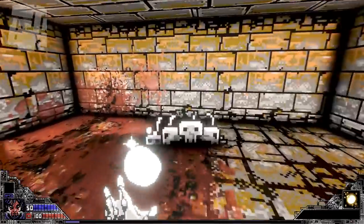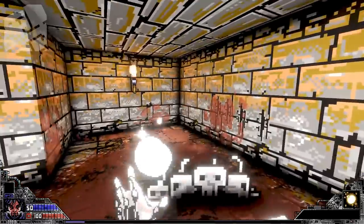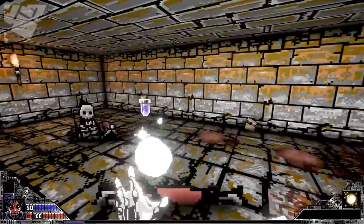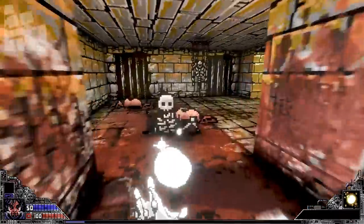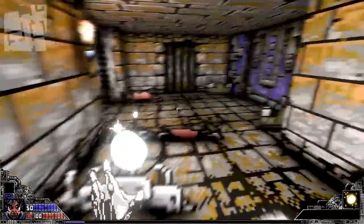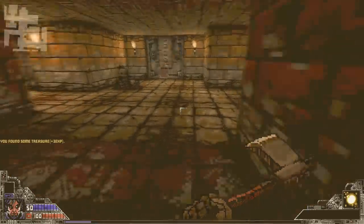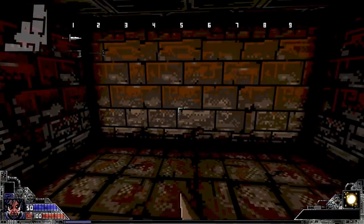I guess it'll be easier with a light spell. This really is like a traditional Doom-like — they don't generally do the explosive barrel thing. They usually are entirely just like walk up to the wall and press a button. I know somebody's going to be kind of iffy about the fact that I turned on casual mode. I'm a filthy casual. Mainly I just don't like limited lives.